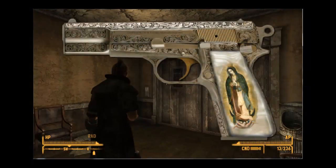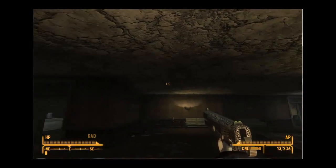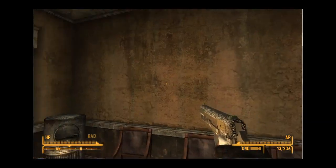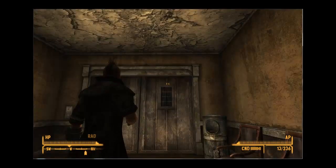The Maria you'll find on Benny after you kill him. I killed him in the casino in the Strip — I just snuck in there with a weapon, killed him, and ran out. It's a 9mm pistol.